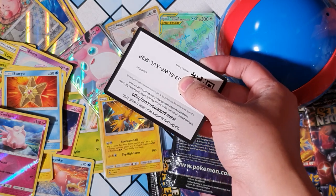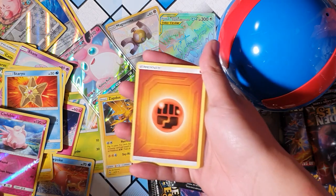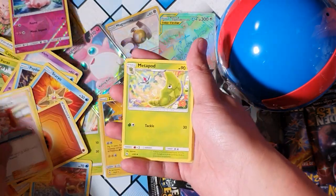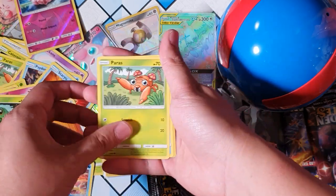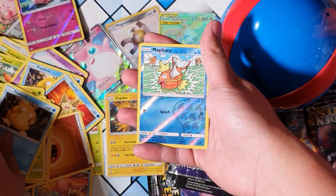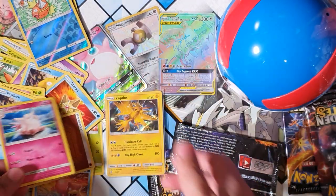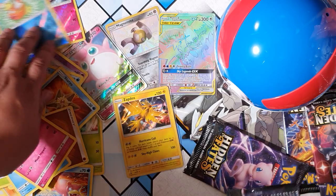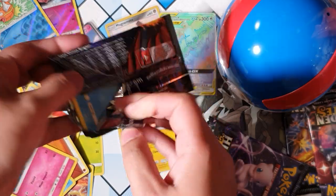It's another code card with the code missing - good luck! We got Fighting type: Metapod, Clefairy, Jigglypuff, Caterpie, Paras, Magikarp - and for the rare we have Clefairy. Alright, we've got 4 more packs to pull something amazing - can we do it? Only time will tell.